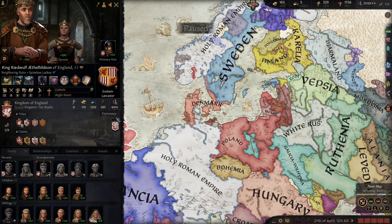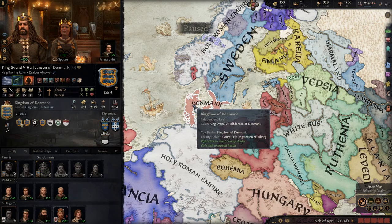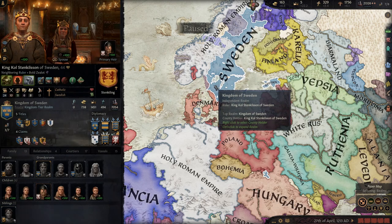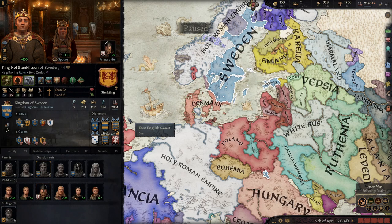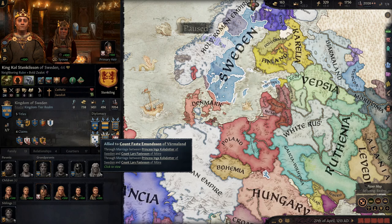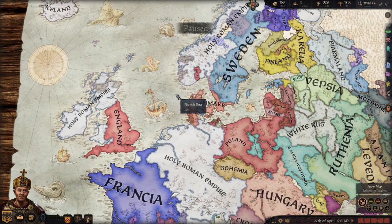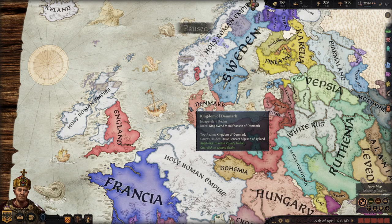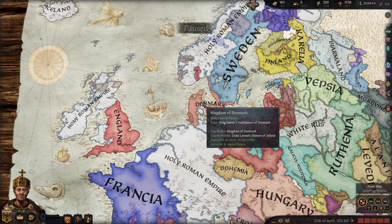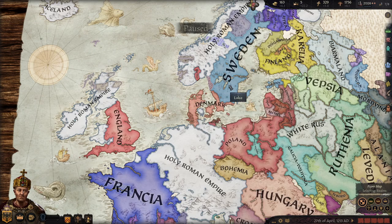England has no ally, and is absolutely massive - they don't even fit in frame. They have a couple of allies - allied to Sweden and Hungary. Sweden is allied to Denmark and a couple of vassals. In terms of who I want to attack - England, Sweden, Denmark - the reason it's in that order: England has no ally so probably the easiest. Sweden only has Denmark as an ally. Then Denmark has Sweden and Hungary. So in terms of difficulty, that's the order I'm looking at.